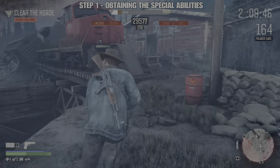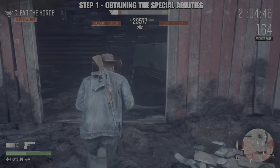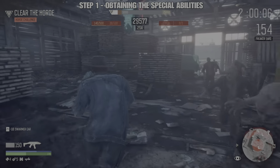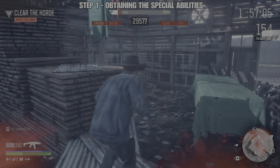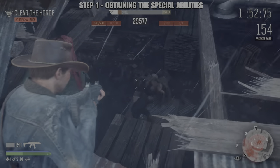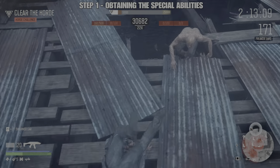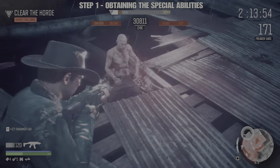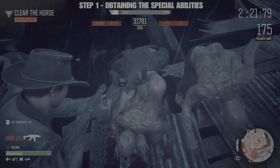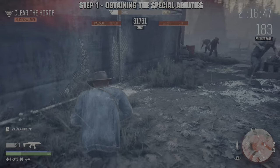I'm heading over for another weapon and then it is just rinse and repeat, because in order to get these five special abilities you require 600 freakers. I'm already sitting at 154, and that's about to move to a much larger number as this area is fantastic for getting a good number of freakers. Same old story — you're very close to where you're shooting them from, so you're picking up the freakers automatically.